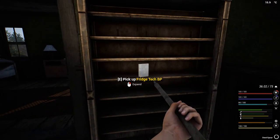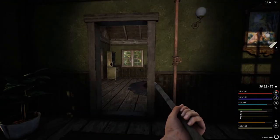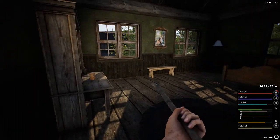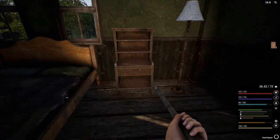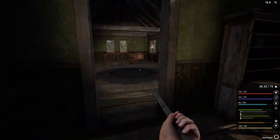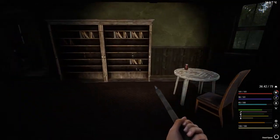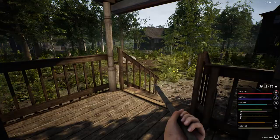Fridge tech! I got the fridge - that's amazing. I'll get the chemistry bench as the very last thing. But wait - the clay extractor, it doesn't affect it. So you've still got to have oil or biofuel for the clay extractor. Interesting - you've got to remember that.